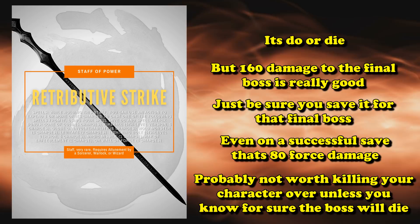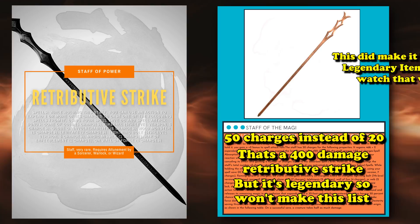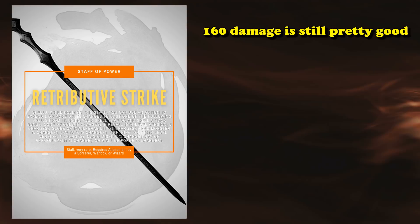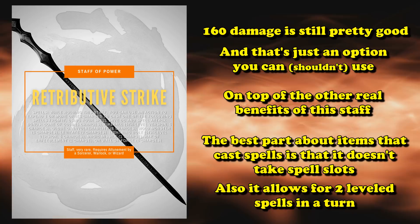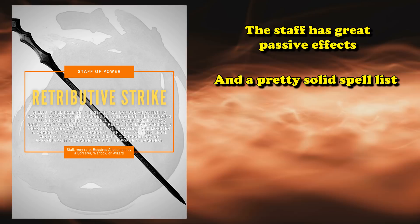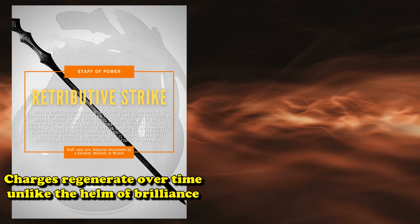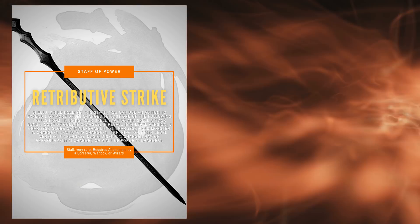There is a stronger version called the Staff of the Magi, which has 50 charges and the potential to deal 400 damage — but that's a legendary item. At the very rare item level, 160 damage is still a lot. One great thing about items that let you cast spells is that it allows you to cast non-cantrip spells with your action if you use a spell as a bonus action during your turn. The Staff regains some charges every day and provides better passive benefits than the Helm, which is why it slightly beats out the Helm of Brilliance.